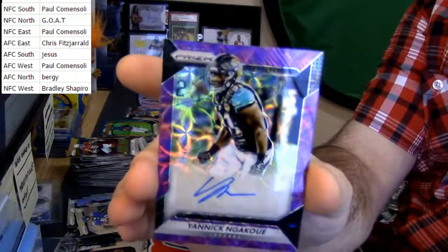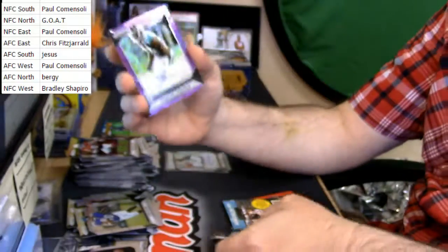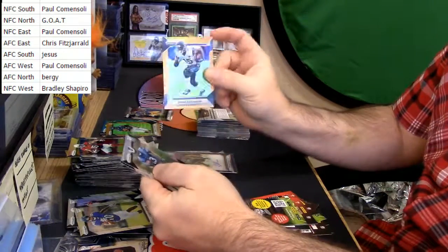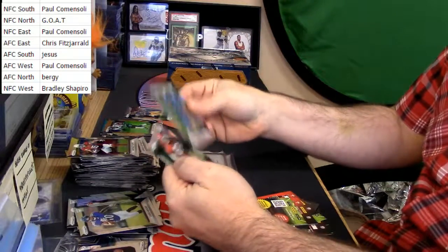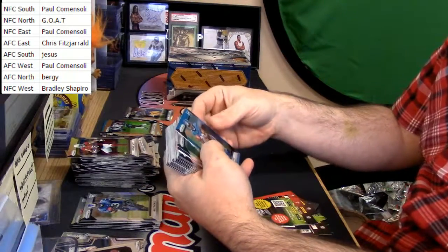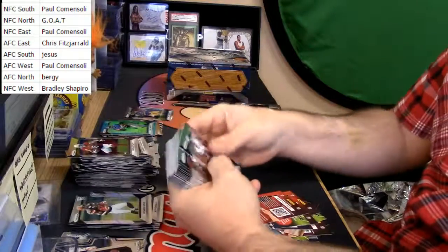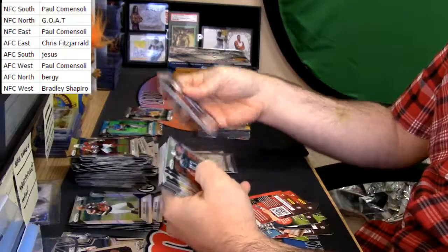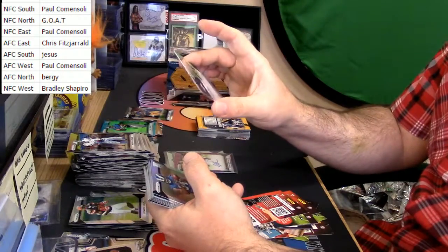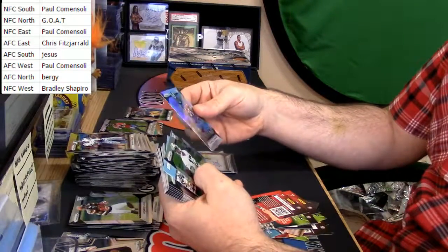Yannick Ngakoue — I have to know who that is. All right, 43 out of 99, anybody? County Alan Robinson orange out of 299. Mike Thomas, Tyreek Hill rookies. Paul Perkins Giants blue rookie. Ricardo Lewis and Tyler Boyd rookies. All prisms so far. Harry Douglas prism, Mark Sanchez — looks like some kind of weird fractured out of 149. Patrick, Hemingway, and a Charone Peake rookie card.